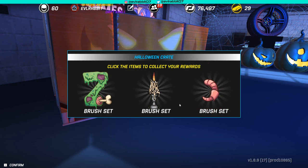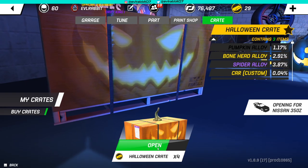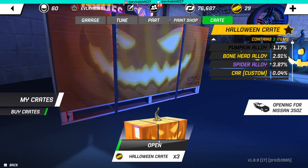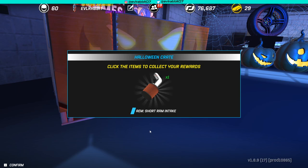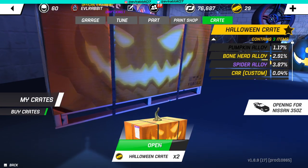We got some zombie brush set, some more brush set stuff — that's pretty sweet. A zombie Z going on the Z, definitely think we should do something with that, maybe a Halloween-themed livery. Third crate, we got the brush set again, so we will get cash for that. We got some more Halloween stuff and we did get a pro clutch — so that's coming in clutch with that.